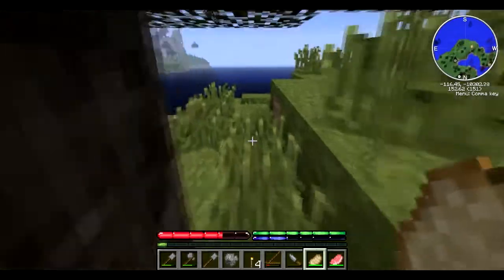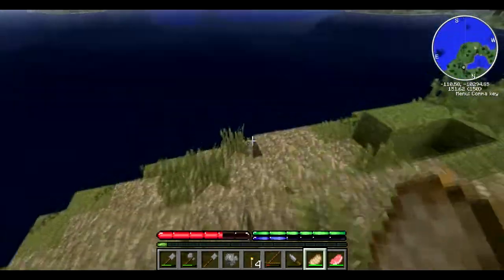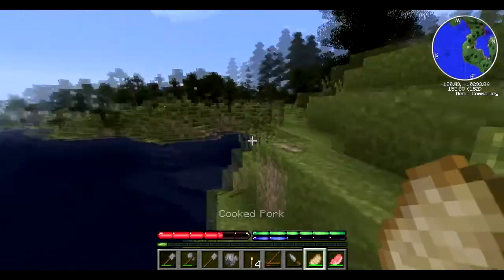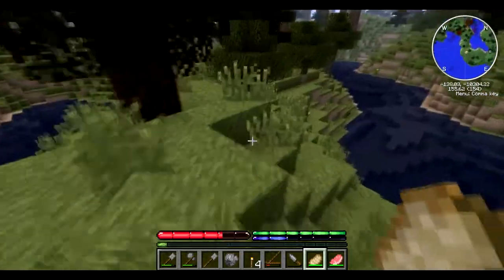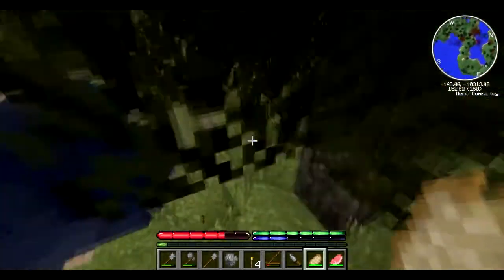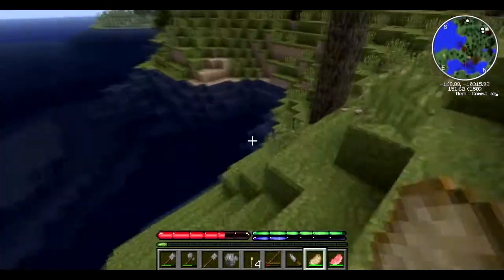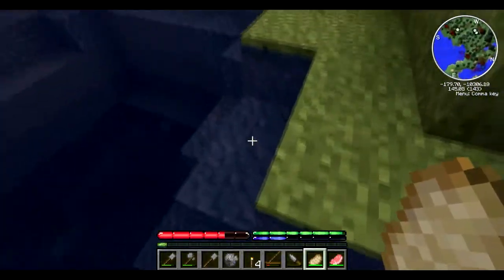Finding clay should be pretty easy near water, but if we cannot find it there's a special flower that grows on top of clay - I think we'll be able to find it easy enough. I cannot sprint because my water is low, so let's see if we can regenerate some.